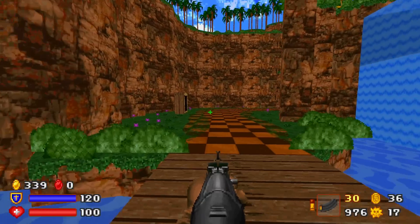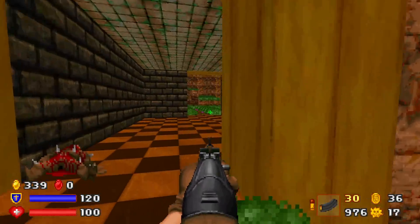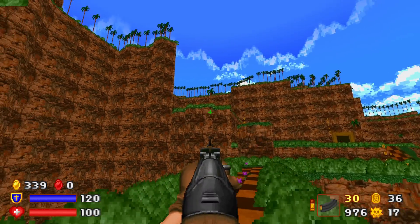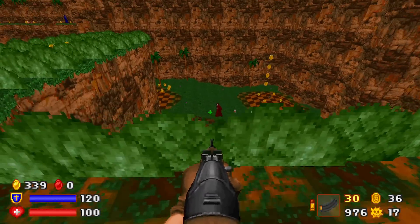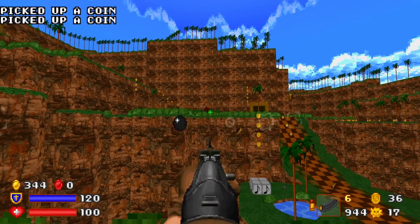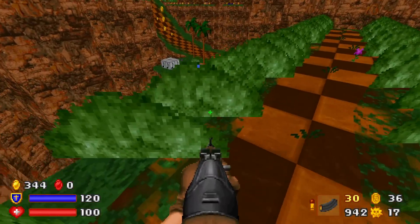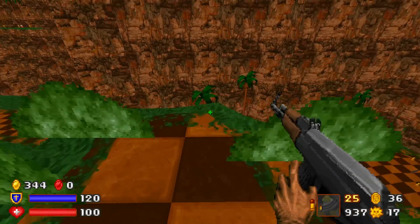We can. I have a feeling this map is going to be a little convoluted. Just look at the amount of platforming, and higher levels, and lower levels. There you are, and there you are — all of them, all of the cultists. And an imp, who is now dead.